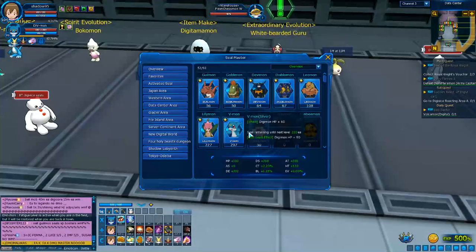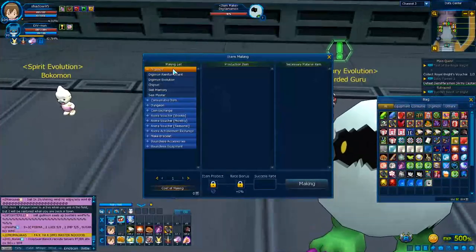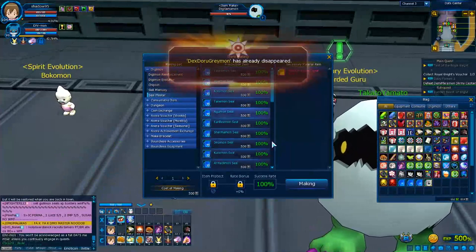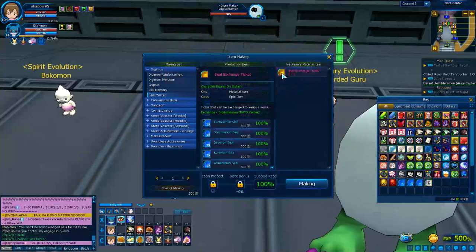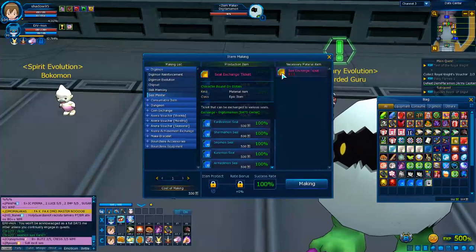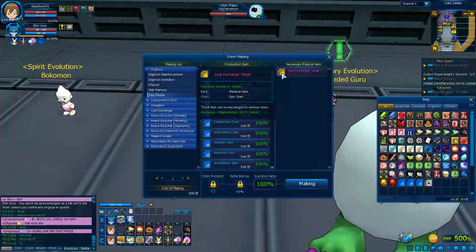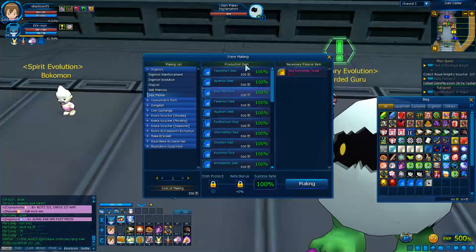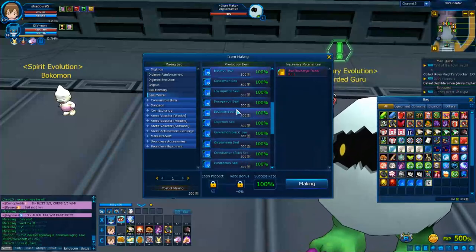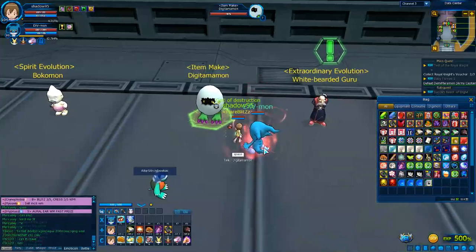There's also something called a seal exchange ticket. I'll show you — you go to the Seal Master NPC. The seal exchange ticket is a rare drop from Digimons, or you can sometimes get it from special events or special sales. Since it's character-bound, players rarely sell it. When you have one, you can exchange it for specific seals — not all seals are available, just certain ones, so make sure you know which seal you want before using it.